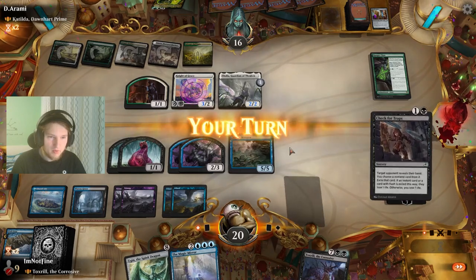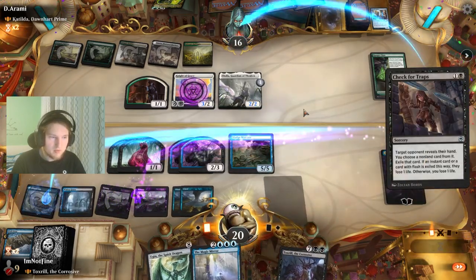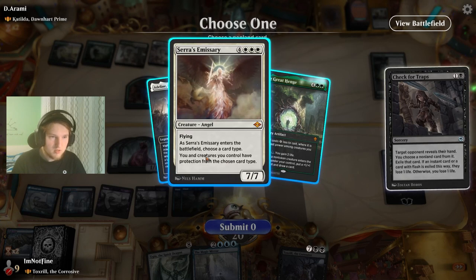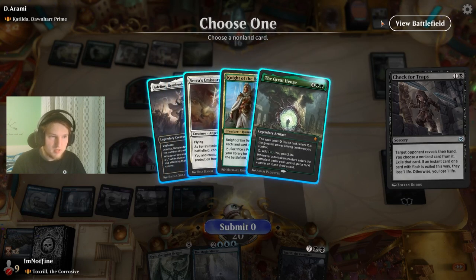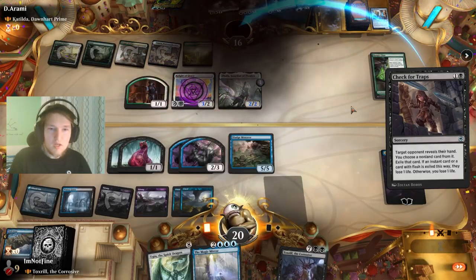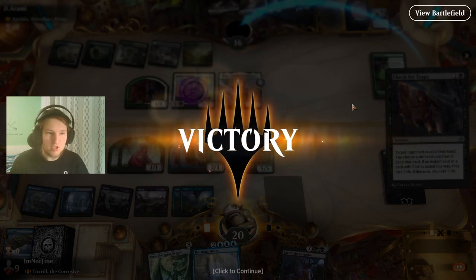Counter spell — Wash Away, get washed away. This is getting more and more problematic for the opponent. I think I will just take the Tarawar Engine — wait, Serrus Emissary doesn't even come down next turn. Checked for traps — they're done. GG.